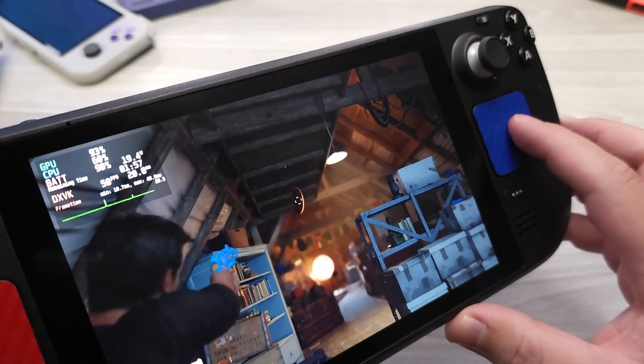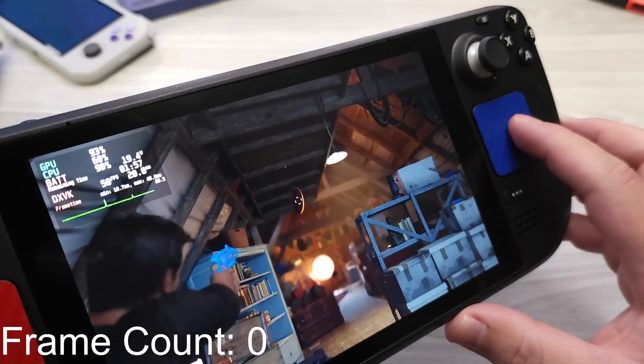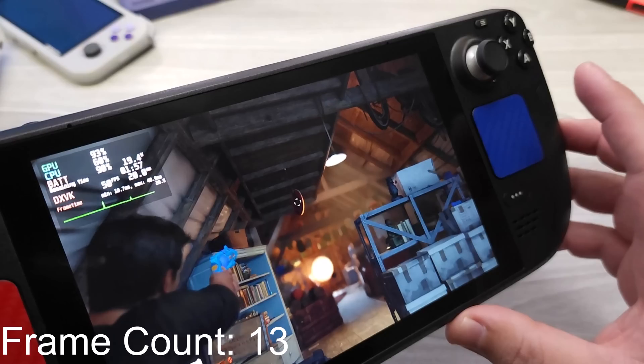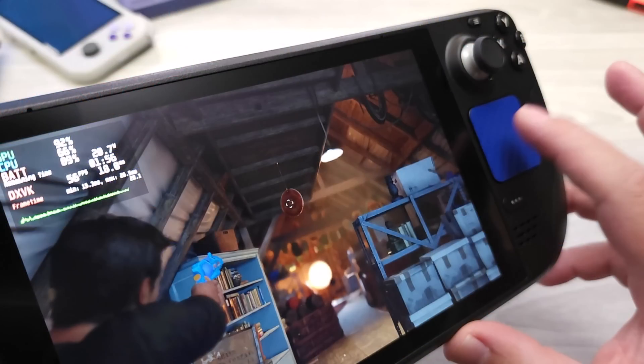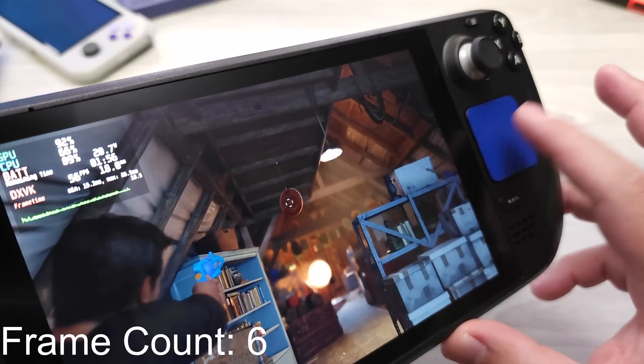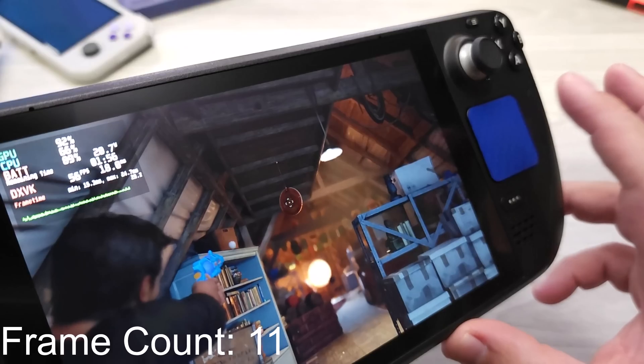125 to 150 milliseconds is not very good. It's playable — a lot of console games have that type of input latency — but it's not fantastic. At 50 Hz and 50 FPS, you can see at the 13-frame mark the ping pong ball show up, which translates to 100 to 120 milliseconds of total input latency. Still not super great, but on the better side of console. If we just run 60 Hz and let the frame rate go as high as possible with low settings, the ping pong ball appears at frame 10, giving us 80 to 90 milliseconds of total input latency.